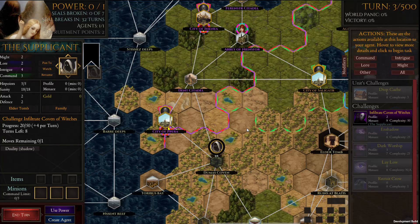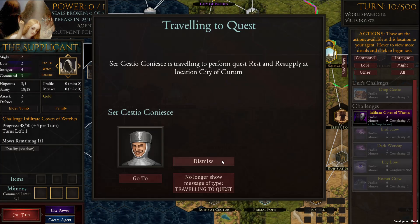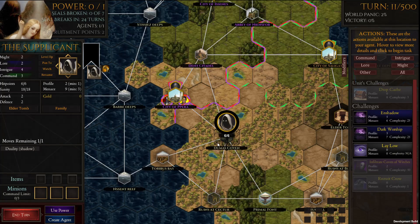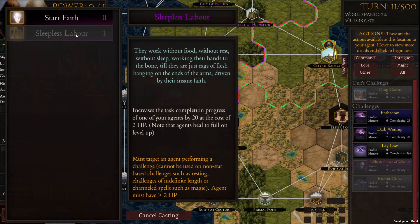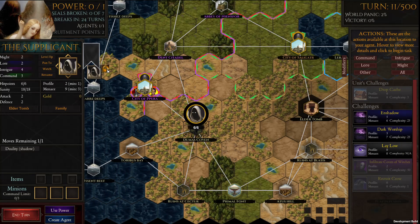You can usually get in two to three uses of dark worship before that happens, and often more if you successfully enshadow nearby capitals. But in our case we're playing Ophanim, so we can actually abuse one of Ophanim's powers to get more than that. Ophanim's first starting power is Sleepless Labor, which costs two HP on an agent to get 20 progress on a challenge. We can use that for dark worship in order to essentially get dark worship completed in two turns.